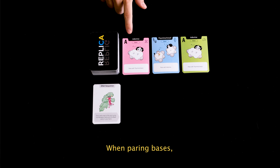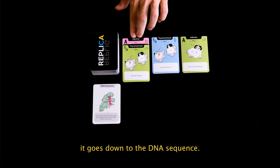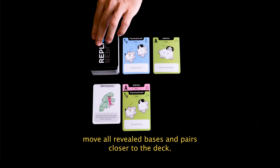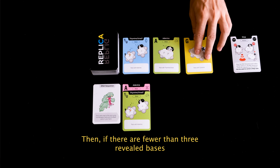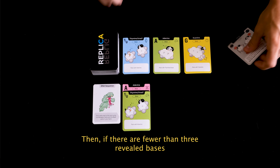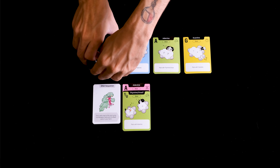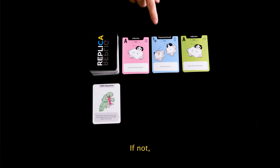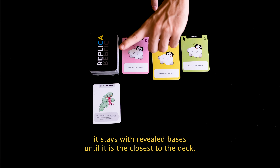When pairing bases, if the newly created pair is closest to the deck, it goes down to the DNA sequence. Once a pair moves down to the DNA sequence, move all revealed bases and pairs closer to the deck. Then, if there are less than three revealed bases, reveal cards from the top of the deck until there are three revealed bases. If not, it stays with the revealed bases until it is the closest to the deck.